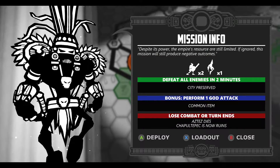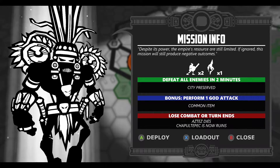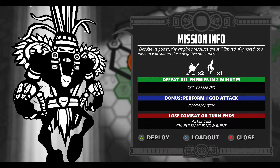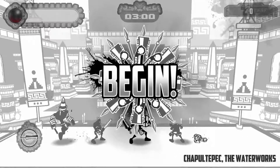A mission — despite its power, the empire's resources... defeat all enemies and in two minutes. City preserved. Perform one god attack. Lose combat or turn and the city dies, and it's now in ruins. Oof. Oh, I had an item I could use.